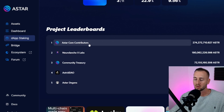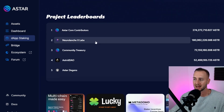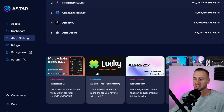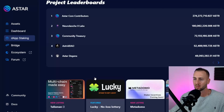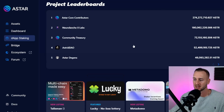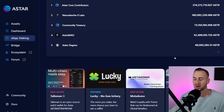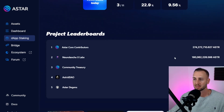As you can see from the leaderboards: Astar Core Contributors have the most tokens staked at 274 million, Neural Launch Labs at 180 million, then Astrid DAO, Astar Degens, and many others. If you go through the articles you can read about the incentives. The one I'm going to stake with is Neural Launch — they've got a write-up covering gaming and metaverse, with multiple projects under their umbrella.